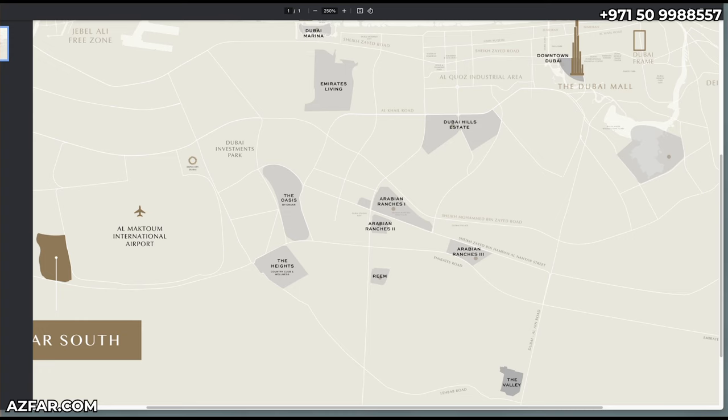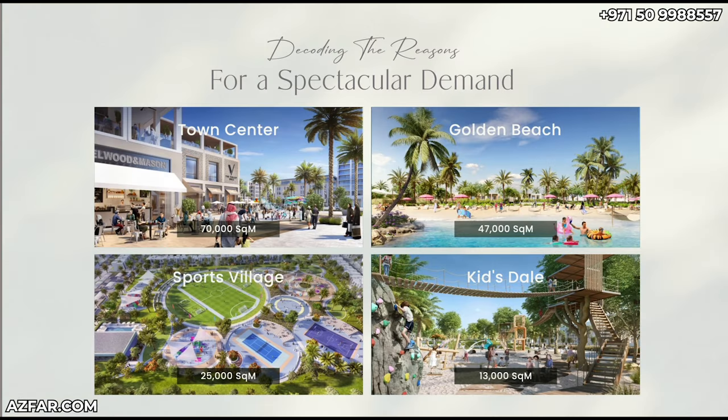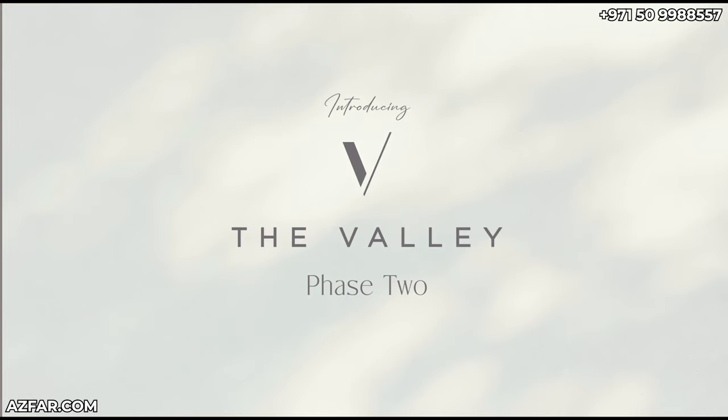Valley Phase 1 has the town center and mini mall. The golden beach is huge — 47,000 square meters — it's going to be a super hit with families. There's a sports village with football, cricket, and everything else. In Valley Phase 2 there's also a mini sports court and an outdoor kids' play area.